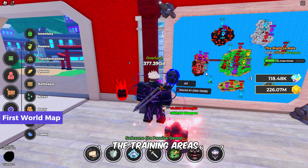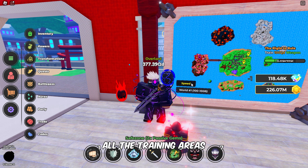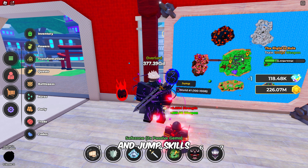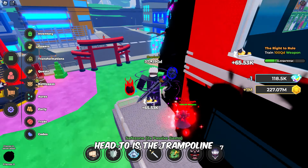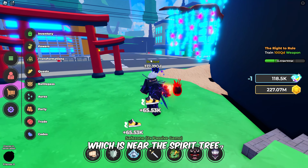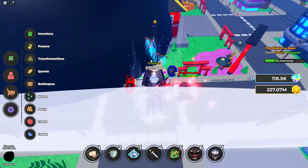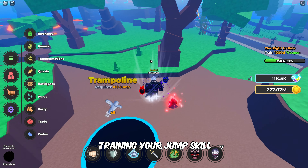Here is the map of all the training areas in the first world. You can navigate through all the training areas for strength, defense, energy, speed, and jump skills. Let's start with jump skill training. The first location you'll head to is the trampoline, which is near the spirit tree. After reaching the tree, go straight toward the green trees to find it. This is where you can begin training your jump skill.